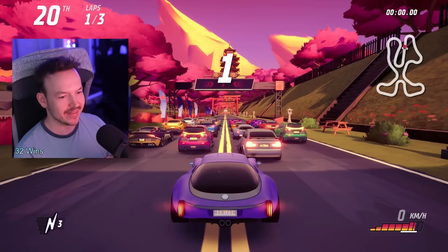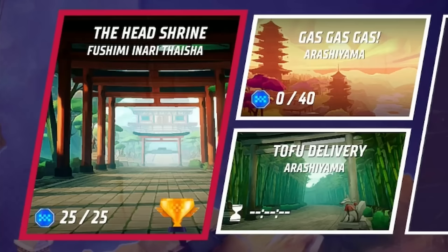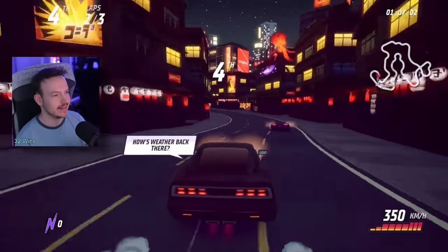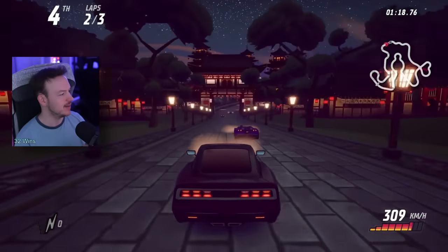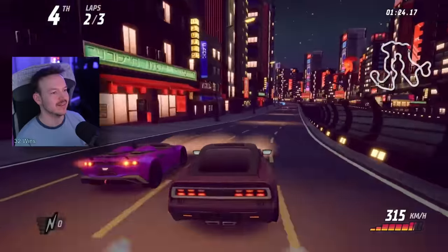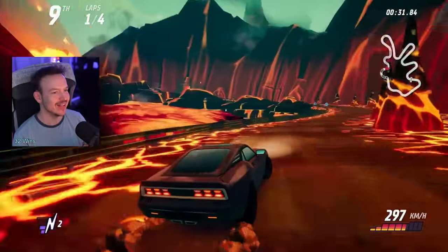I don't think it gets much more Japanese than this. Late game tracks all get super narrow, requiring you to have good reactions and a grippy car. Usually the cars with the worst grip are just no good for this - they're good for the very first levels. It's a pretty cool environment - snow with an active volcano. That looks really cool!